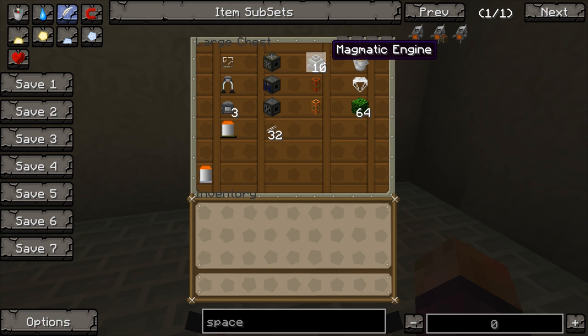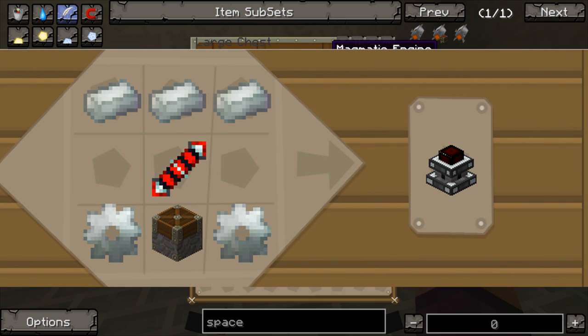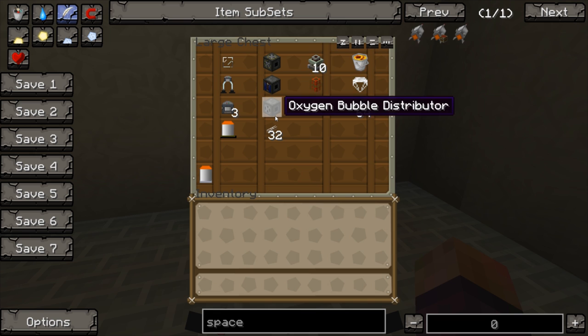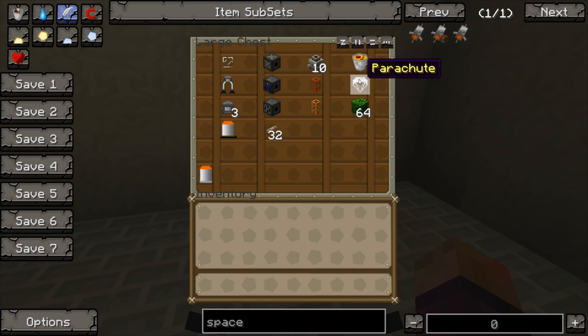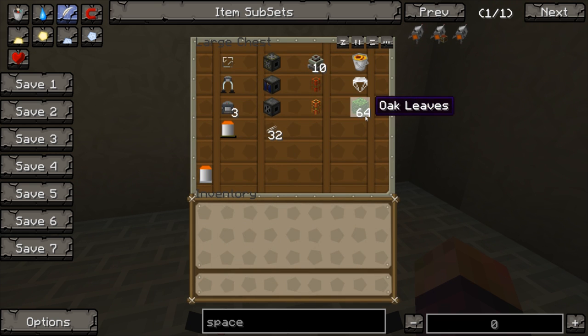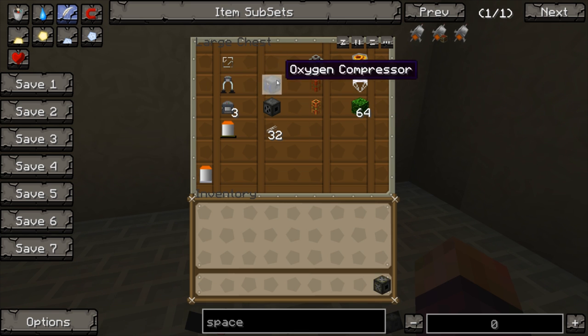Some other things you're going to need: I use magmatic engines to power my machines. You can use sterling engines and other engines but I found they're just not as powerful. These are conductive pipes so I can take the power from the engines and put it into the machines. The lava bucket is to power the magmatic engines. You need a parachute so that when you come back down from the moon you can jump out and won't die. A parachute is 3 canvases and 3 string, and a canvas is 5 string and 2 sticks. You're also going to need a load of leaves — get some shears and shear loads of leaves off trees, because leaves are what give the oxygen to the oxygen collector.